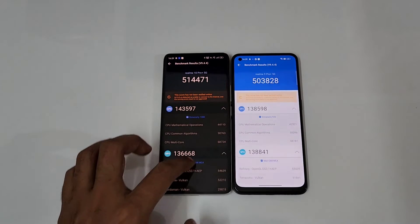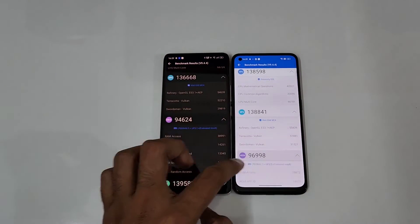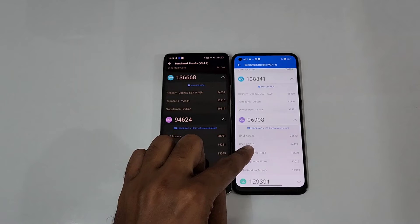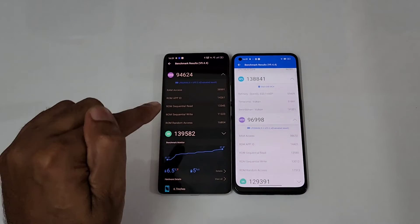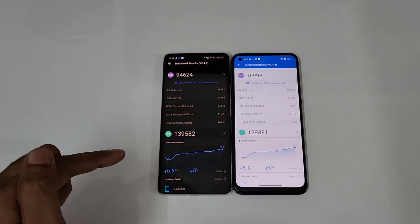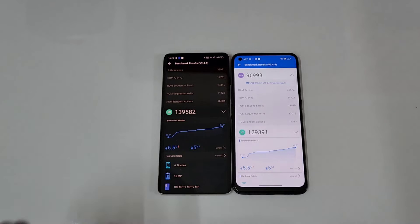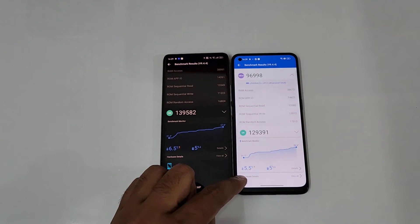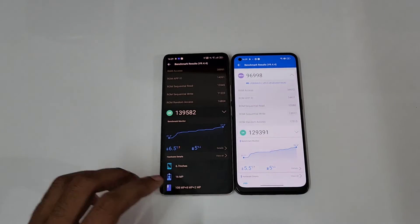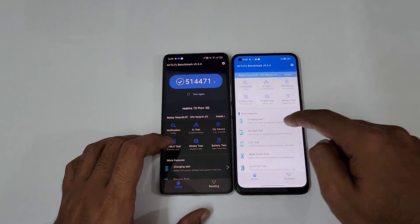The memory score is 96 on the Realme 9 Pro Plus and just 94 on the Realme 10 Pro Plus, so slightly lower there. The UX score is also slightly higher — 1,39,000 versus 1,29,000. In terms of temperature, it ran 6.5 degrees higher on the Realme 10 Pro Plus versus 5.5 degrees on the Realme 9 Pro Plus, and exactly 5% battery dropped on both.